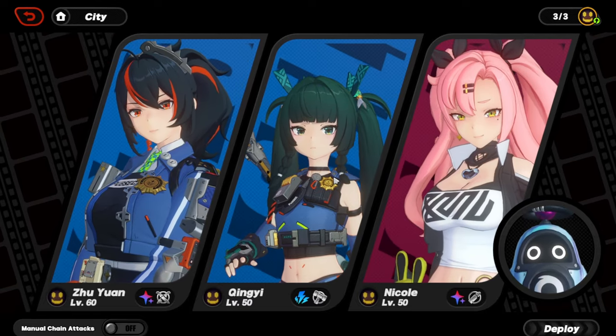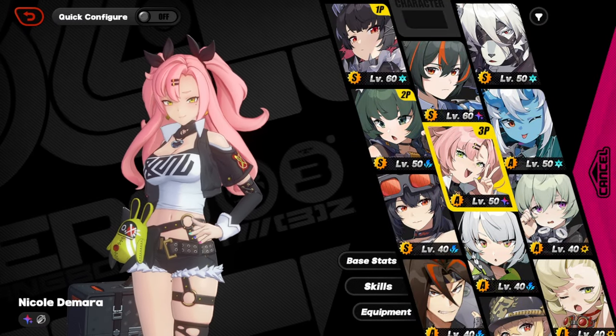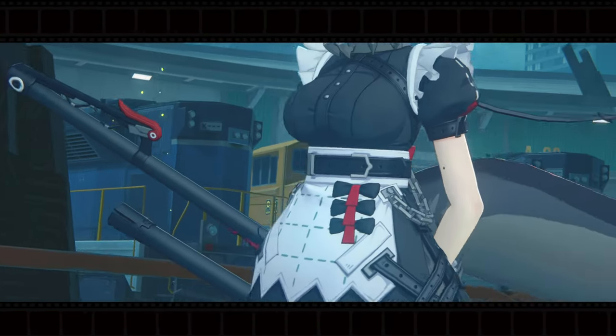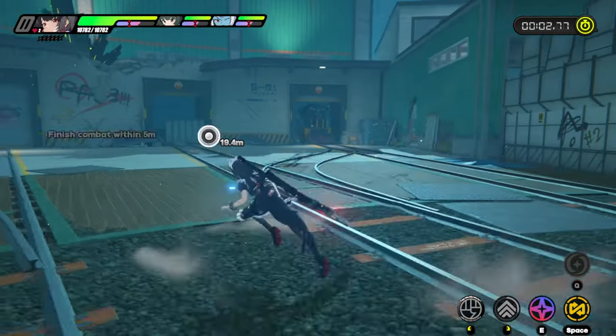I'm going to fight the Dead End Butcher with the Ice Team — Ellen, Sokaku, and Xingyi with Sharkboo — because the Ice Team is the best team to fight the Dead End Butcher with in Notorious Hunt. You get an ice damage bonus as a Rezzonia, which is the main reason to use the Ice Team here. Ellen and Sokaku and Xingyi have perfect synergy — all the attack buffs go to Ellen and she takes full advantage of it.